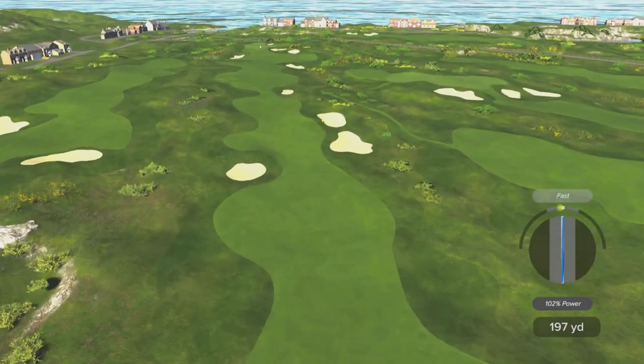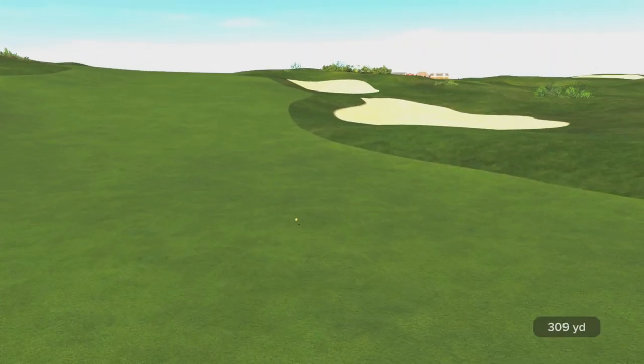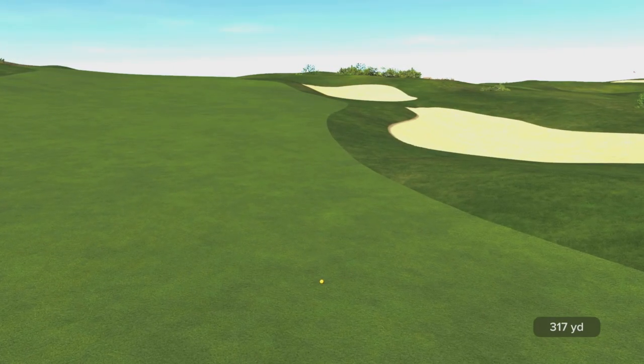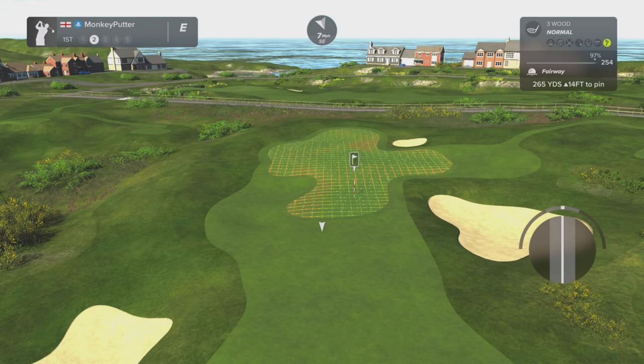Interestingly enough, I set the wind speed to medium and that was only six miles per hour. I've played other courses recently and set the wind speed to medium but they've been in double figures, like 11 or 12 miles per hour. I don't quite understand how that works, so if somebody does know, I'd really appreciate if they put that in the comments below.